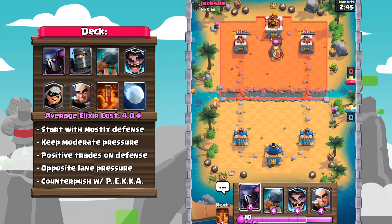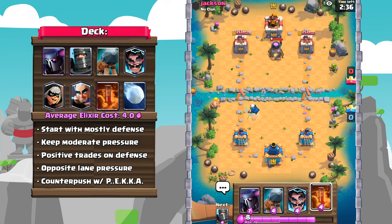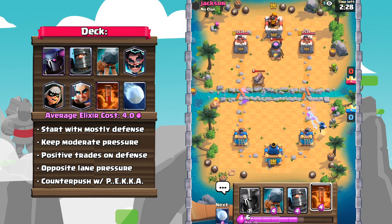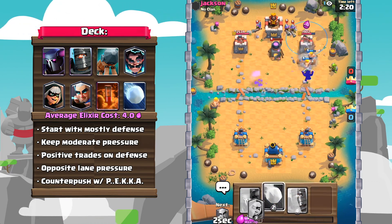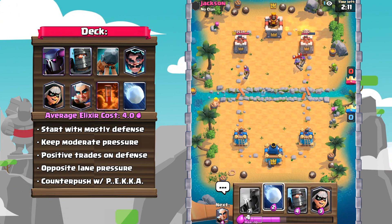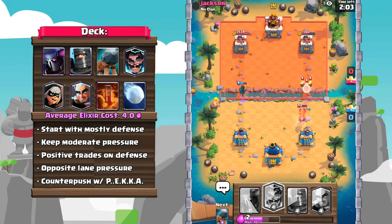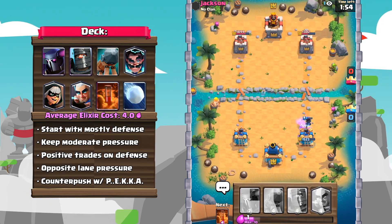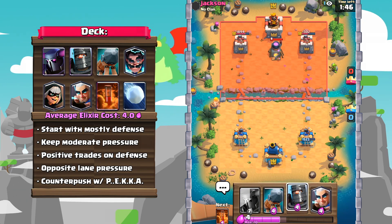In addition to that, the Magic Archer with its increased damage output is able to just get so much value. In 90% of your matchups, P.E.K.K.A. will either have the matchup or will have a good fighting chance. This is due to a very effective balance between pressure and control, with the classic Bandit Battle Ram combo for some quick and heavy pressure, as well as the P.E.K.K.A. and the Dark Prince, which focus more on the defensive side and allow you to gain positive trades on defense.